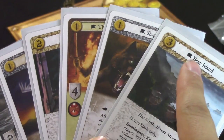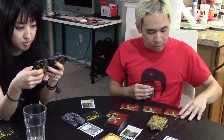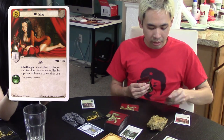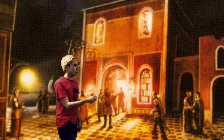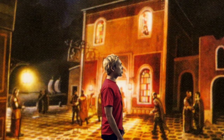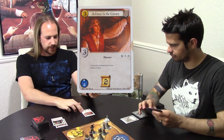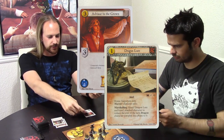So the first thing you do is draw your opening hand of seven cards. And from there, you can choose up to five gold worth of cards and start the game with them in play. That gets the game off to a fast start rather than just a slow build-up. — I'm gonna play Shae, Lannisport Brothel, and Dockside Brothel. — Is this deck nothing but whores? — It's a Tyrion-themed deck. I call it Tits and Wine. It's mostly tits. — I'll get Advisor to the Crown, and I'll attach Dragon Lore to it.